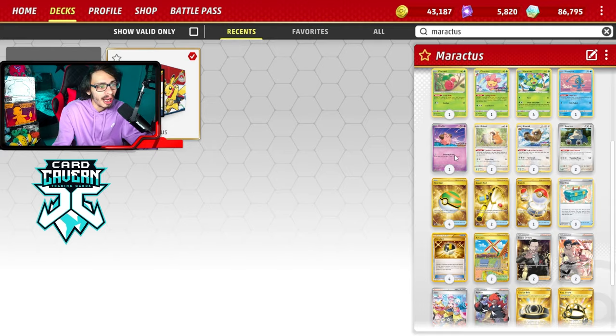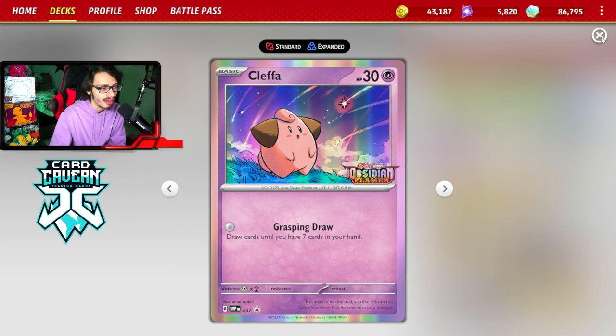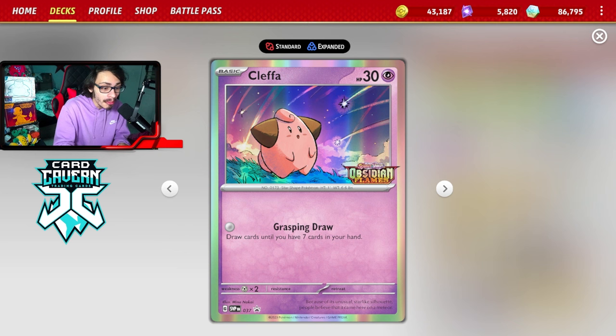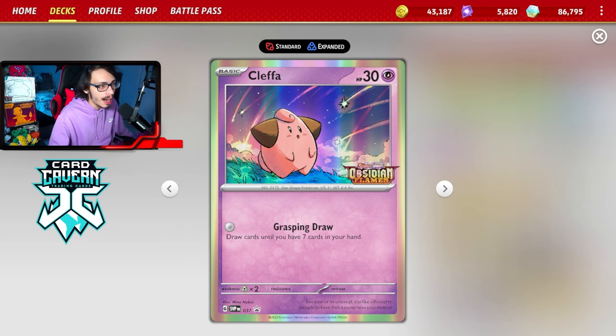I'm playing Cleffa to set up. If Cleffa gets knocked out, you can go into Maractus and drawing up to seven cards sometimes gets you a big handful of tools. It's just here for setup. I know people ask why play a 30 HP Pokémon, but if you're playing against Lost Zone with this deck you're taking the L regardless, so a 30 HP Cleffa doesn't matter. I'm already playing a single prize deck — it's not like I'm going to beat Lost Box anyway. I'm a Cleffa stan.